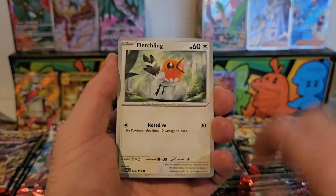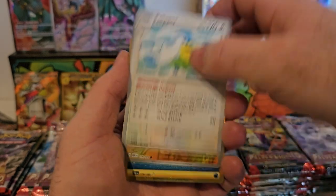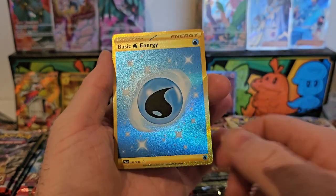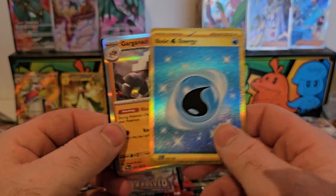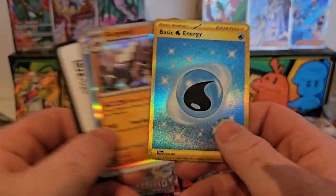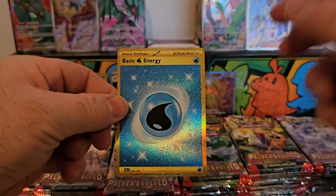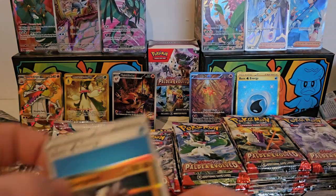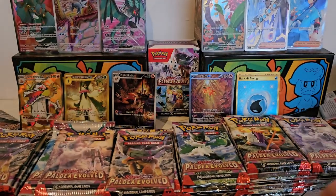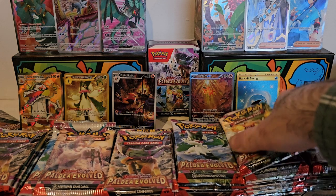We've got Super Rod, Luvdisc, Snom, Fletchling, Energy Retrieval, Sudowoodo, Pelipper, Poliwrath — and we have a gold basic energy — very nice! And a Garganacl. I think I already got the water energy but I'll still take another. Two golds now — we'll take the two golds, we also got a water energy out of that pack too.